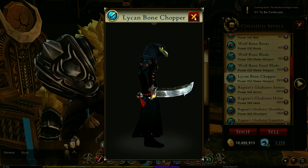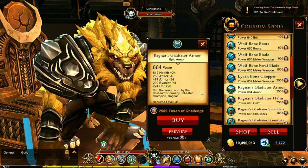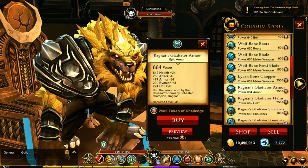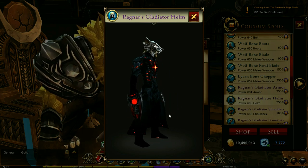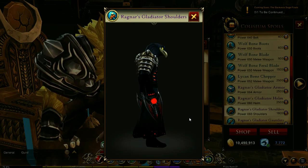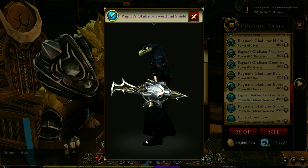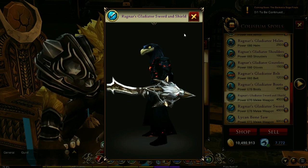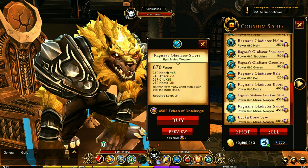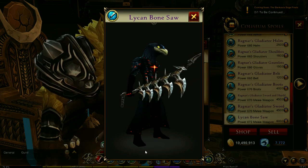There's also a Bone Chopper but it's smaller — oh, because the stats are higher at 652. Then we have Ragnar's armor: his helmet — that is wicked — his shoulders, his shield and sword, that is a really cool wicked-looking shield. And then there's the Gladiator Sword and the Bone Saw at 6000 — look at that, that is huge. These are very awesome looking items — look at the boots and the stats on those.